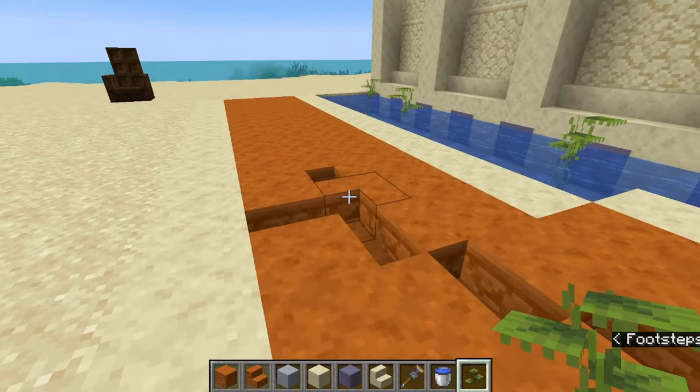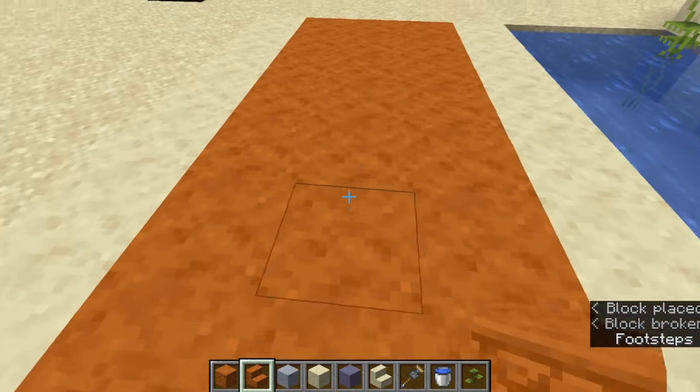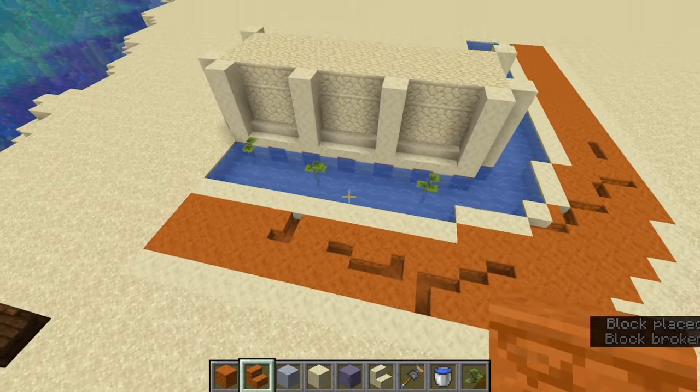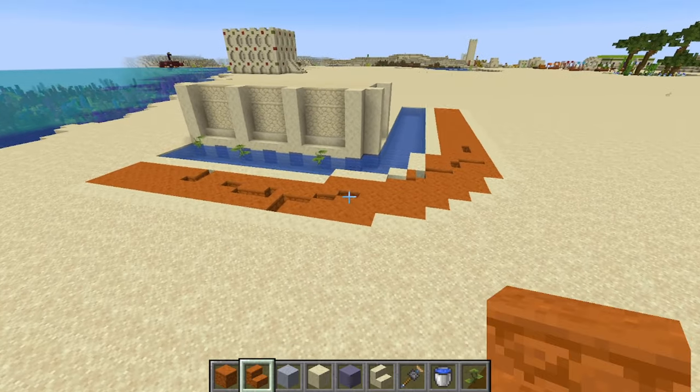As for the path, make sure you texture it using stairs. Whatever you do, don't leave potholes — nobody likes those. Now you have yourself a pathway and a moat. Do these around all the buildings you design.